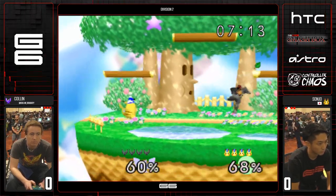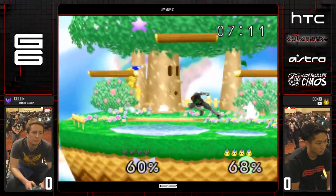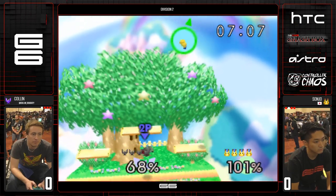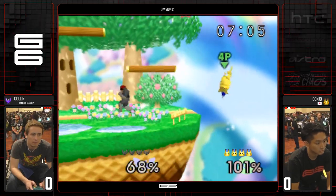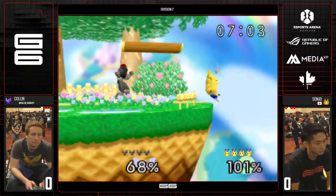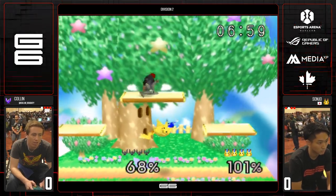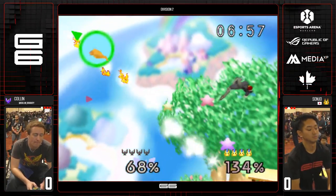Japanese players are way smarter than us, on average. That's the problem with the up airs — it's a great anti-air. No other character can punish Pika for an empty hop from that far away. Good job — immediate down B.